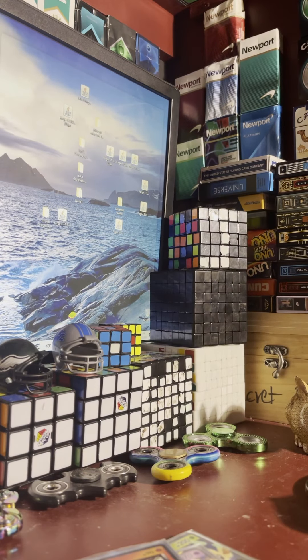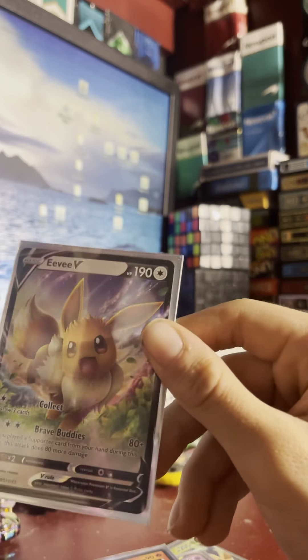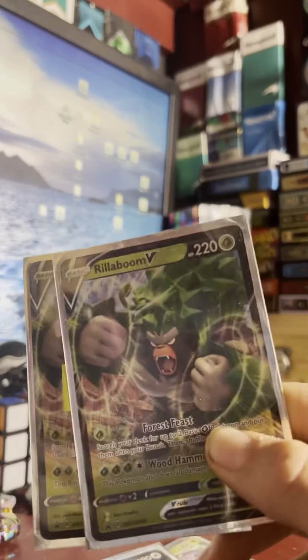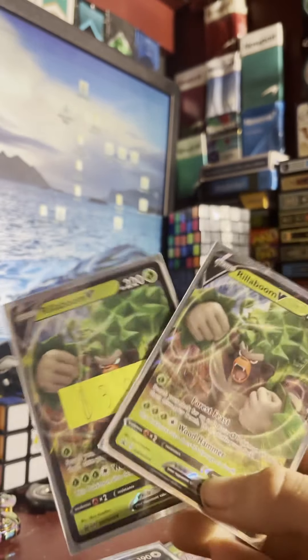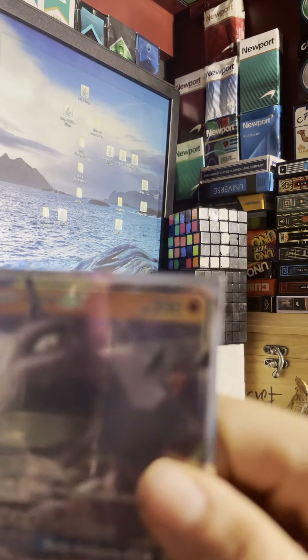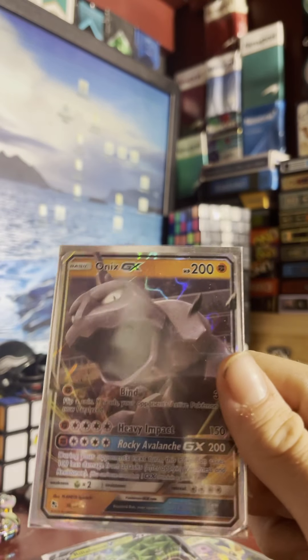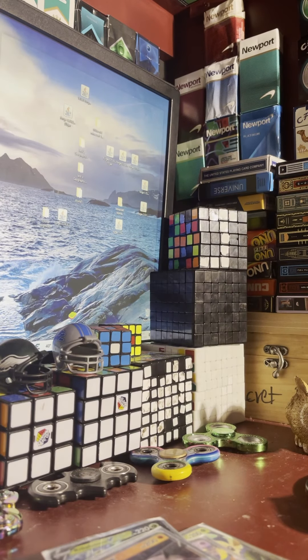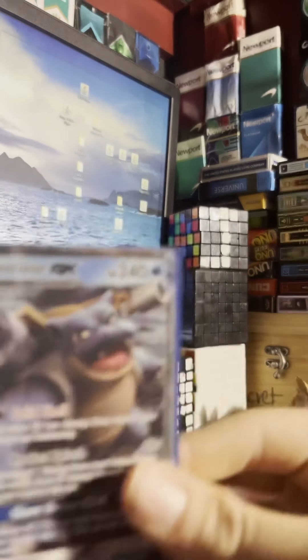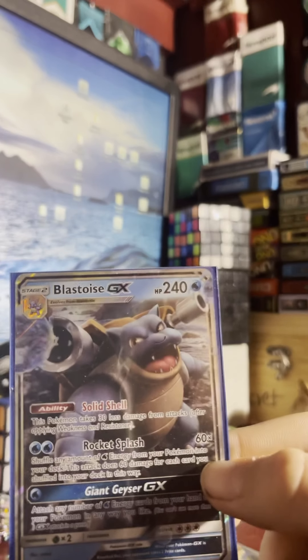I have a couple of Eevees — 80 plus. I have two Rhyperior Blooms worth about $2 a card — 220 damage, 220 health. Onix: 200 damage, 200 health. 150 damage with 30 above it — Raishan around 180 health and 180 damage. 110 above it — Blastoise does 240 health with 60x damage.